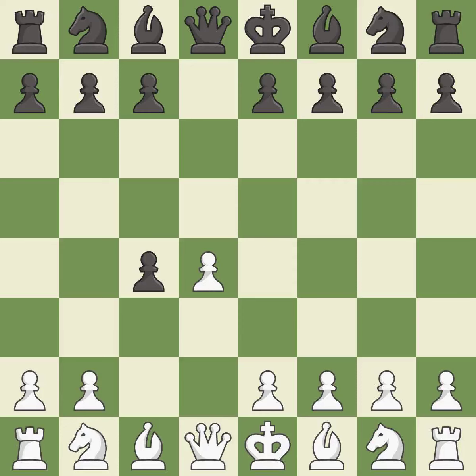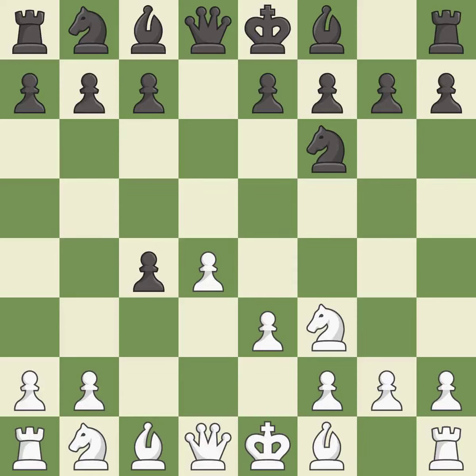The Queen's Gambit Accepted immediately captures the c4 pawn and forces white to prove an advantage with one less pawn. Nf3 develops the knight, protects the d4 pawn, and controls the e5 square. Nf6 supports the d5 pawn and controls the e4 square. E3 supports the d4 pawn and allows the light-squared bishop to capture the pawn on c4 next move.